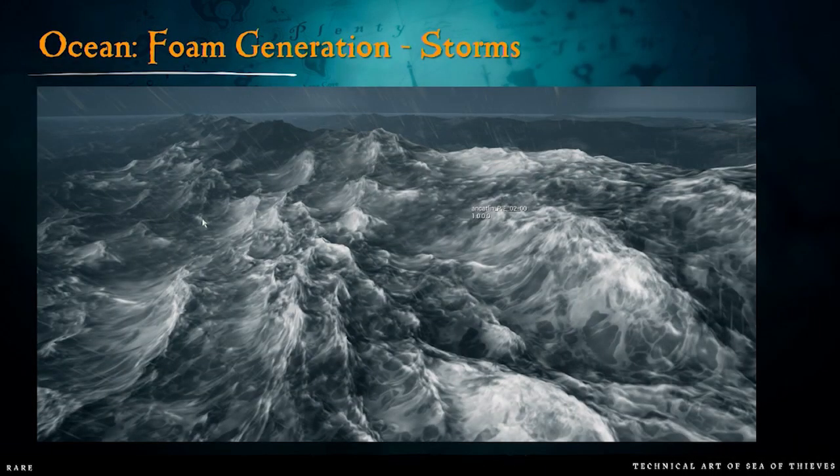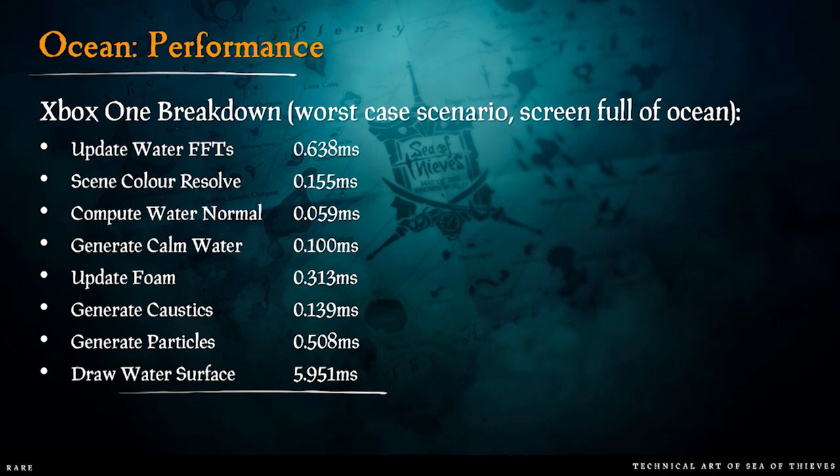For stormy water, we just increase the amplitude of the waves and bias the Jacobian further to get more foam — that works pretty well. This is by far the most expensive bit of rendering in the game. Most terms are fairly constant for updating the FFTs, resolves, and calculating normals. The most expensive bit is drawing the water surface, which is mostly pixel-shade-bound. In a scene showing only water, we're paying almost 8 milliseconds, but the total frame time was about 20 milliseconds, so we can afford it.